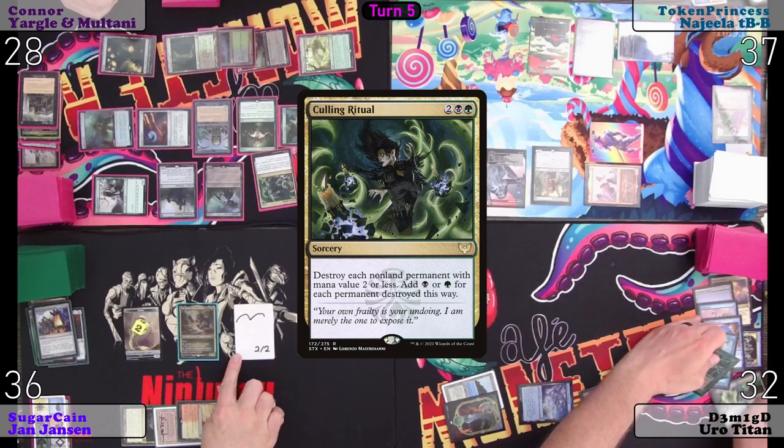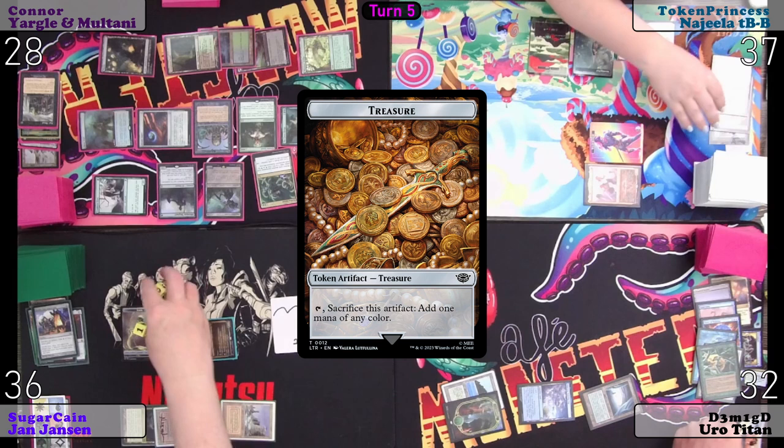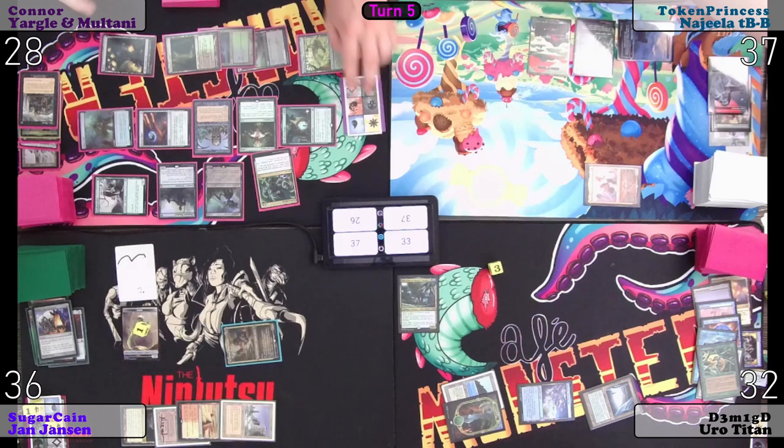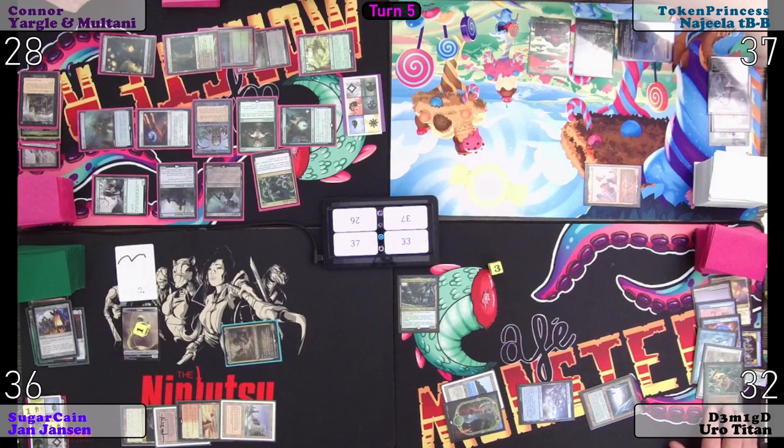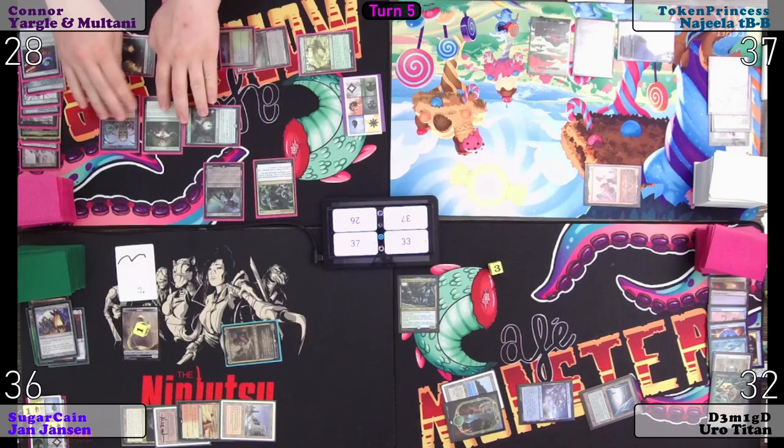Each nine lands. I can't stop you, but I will tap JJ to kill a Servo — it will make two treasures. In response, I will float a red and a white. Ignoble Hierarch, Esper Sentinel, and my extra warrior — so three, six, seven, eight, nine, ten, eleven, twelve.